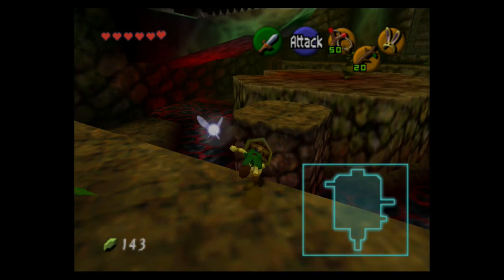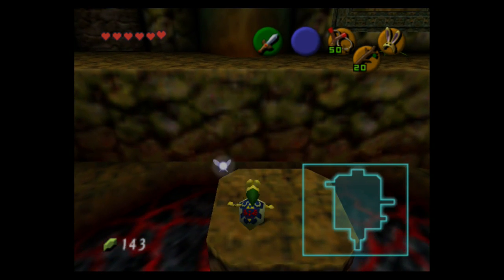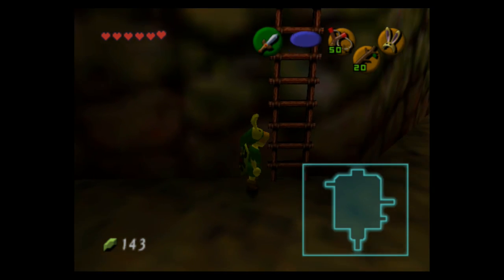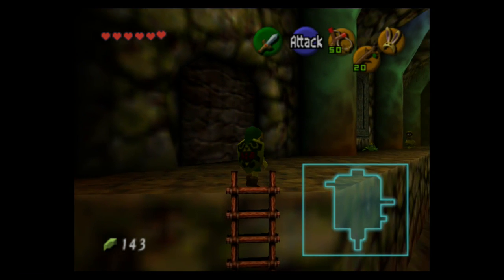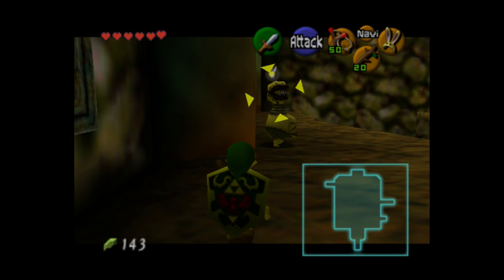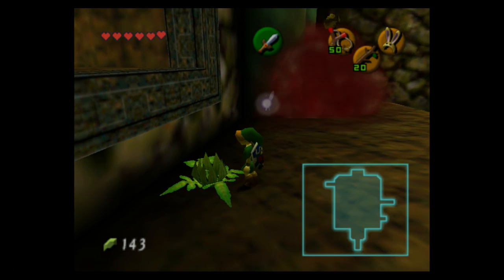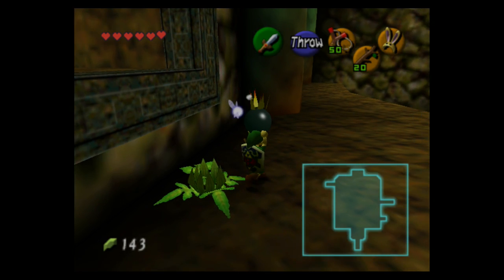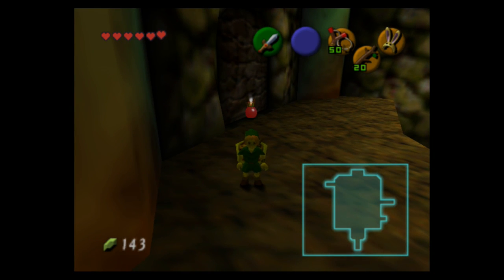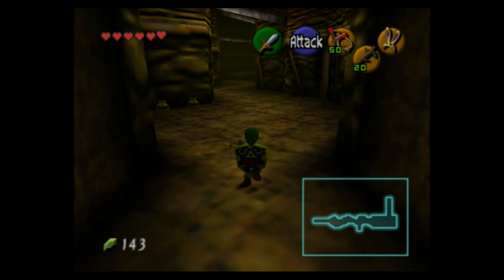The enemies around are called Beamos — they like to shoot lasers at you. Navi tells us there are fire pits all around; if you touch fire you'll gradually take damage, but you can climb a ladder out of the pit if you fall in. Beamos cannot be killed by anything except bombs — pretty sure that's the only way, or maybe hitting them in the eye. There's going to be prevalent use of bombs in this dungeon to open doors or kill things.